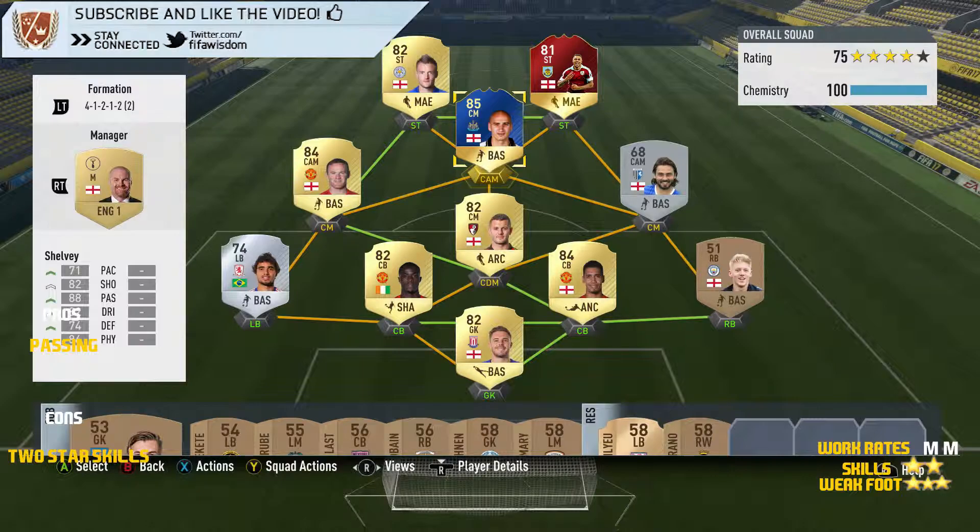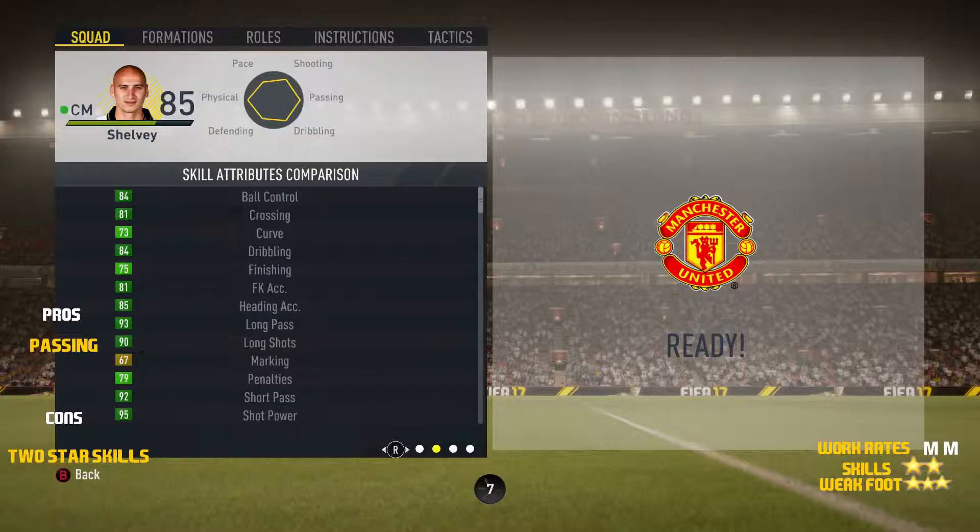Now let's move on to some in-game stats. Looking at his skill stats, he's got decent ball control at 84 with 84 dribbling, 75 finishing, 81 free kick accuracy, 85 heading accuracy, 93 long passing, 90 long shots, 95 shot power and 92 short passing.